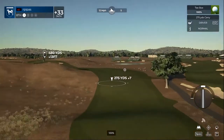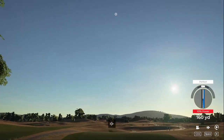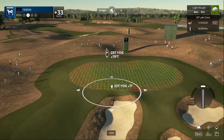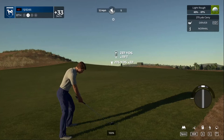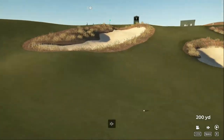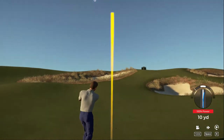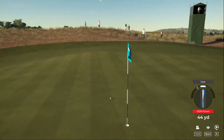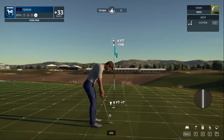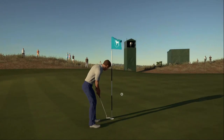Wind blowing left to right on this hole. Not quite sure where this will end up — just in the light rough at the moment. This one's going in the wrong direction, I think. Ended up in the fairway after that foreboding prediction. About six feet to go here. Looking good — and for the bogey. Let's see what the scorecard says.